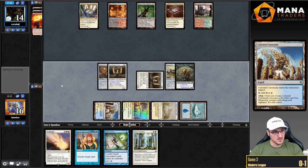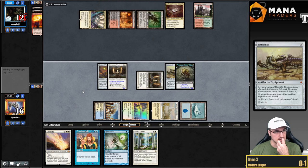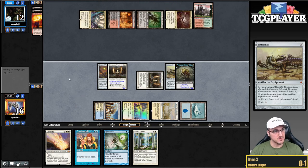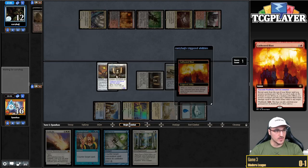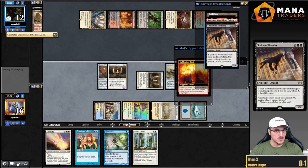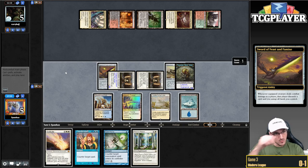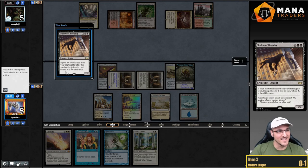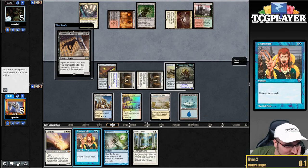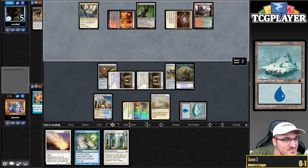Interesting that they didn't respond there. I think it would have been better for them to do it in response — because if they Whiff, they have to... So they're just going to flashback the Blast. But now if they reveal a Blast off of these, they can't kill the Stoneforge. So they deal 15 face, swing, and now we cross our fingers. They didn't have exactly another Calibrated Blast.